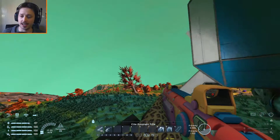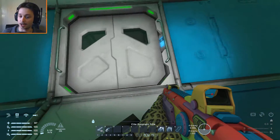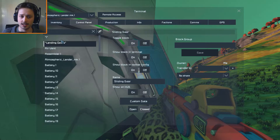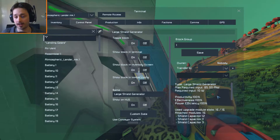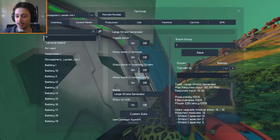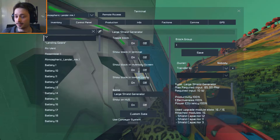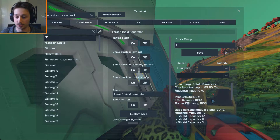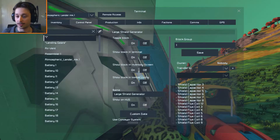I'm just going to quickly come around here to show you the actual icon. Let's open this up. Here we have the shield generator turned on — productivity is 100, meaning it's producing the shield. The effectiveness is the strength, and the power efficiency is how much power it's actually using at the current time. There's all the upgrades on it.